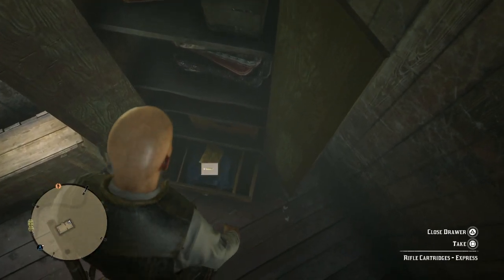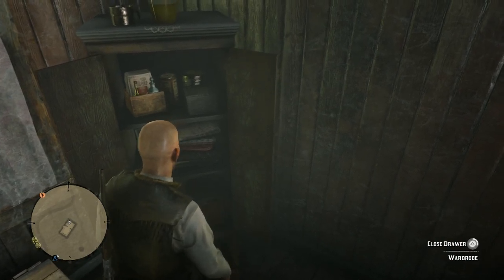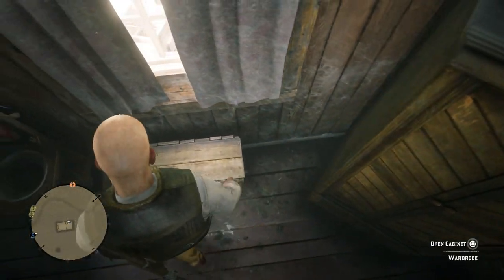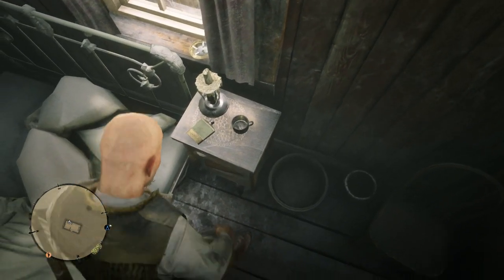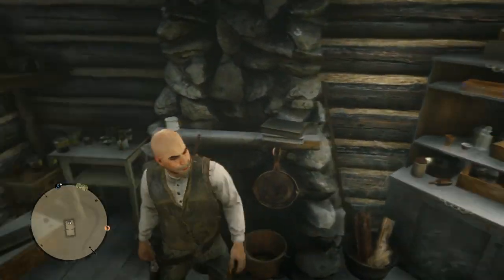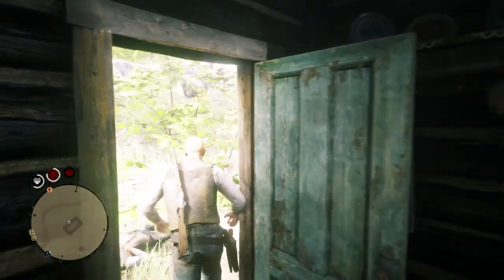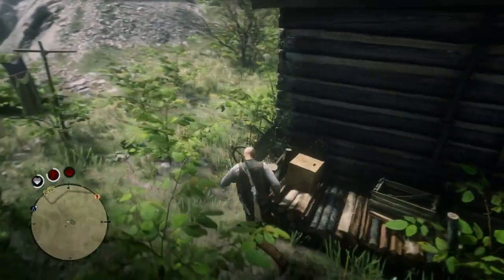There's a drawer in the back room with some rifle cartridges. We also found a platinum band on the nightstand and a candy. We're going to take another look around the house to make sure we haven't missed any ammo — hopefully that other player doesn't come back. It looks like that's everything in this cabin.